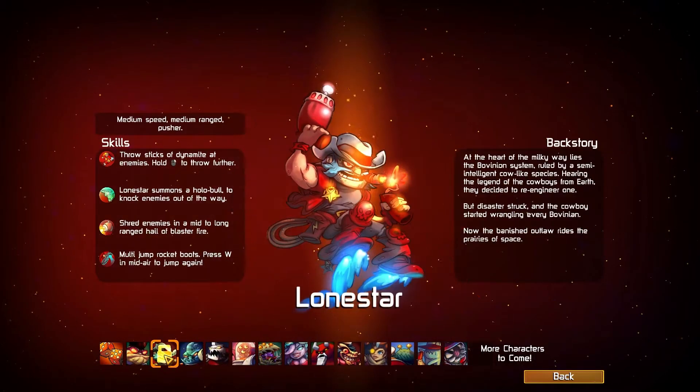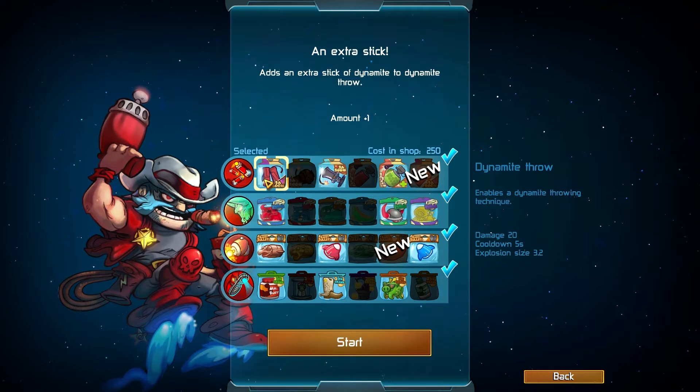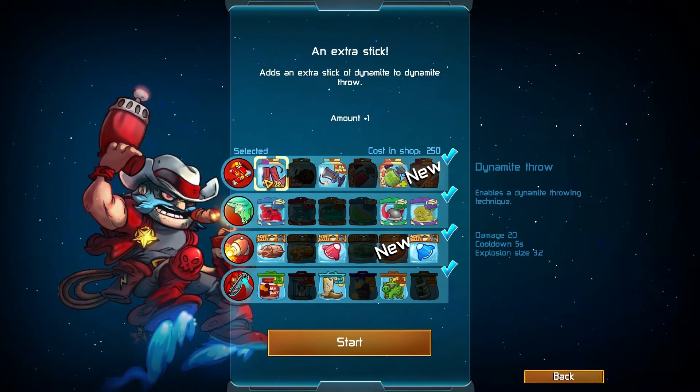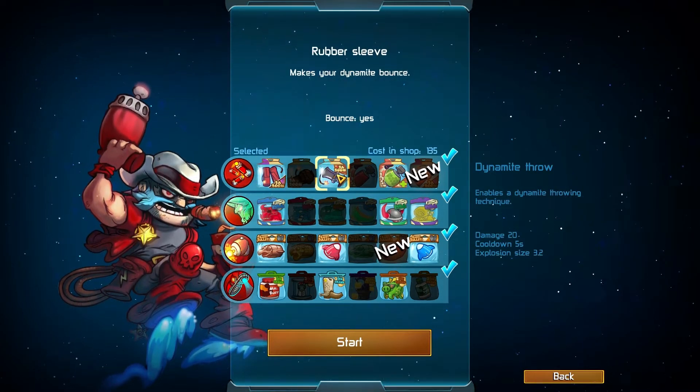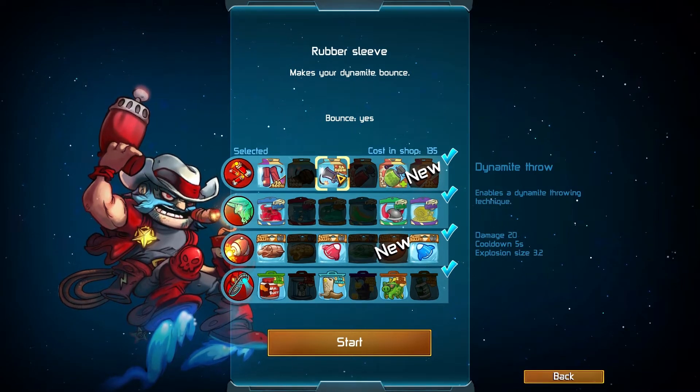Let's go into random and pick Lone Star, which is the character I'm going to be showing you. So this is the build I'm going to be using. I'm going to be using Extra Stick because if you get it right at the beginning it's an extra 20 damage right at the start of the game. Also Bounce — when you throw it you don't have to throw it as far as you want, and that extra bounce gives it a little bit more range.